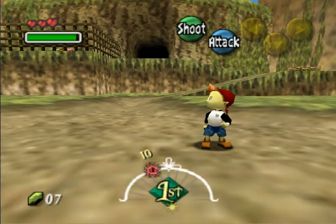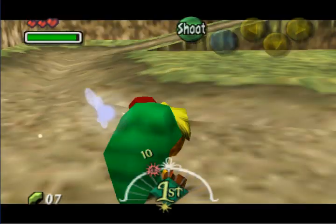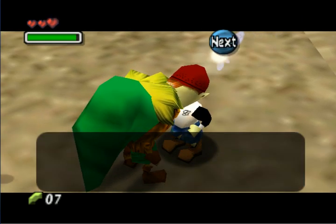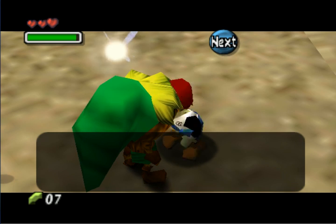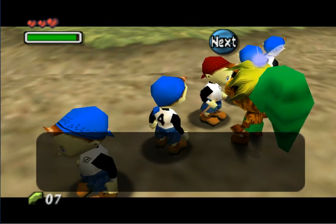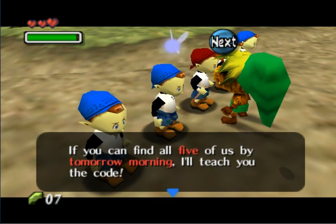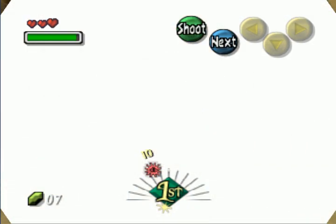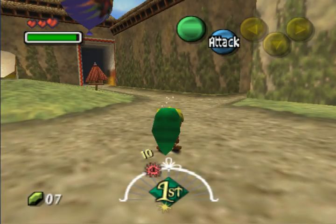Pop the balloon! Now you go over to the kid and talk to him. He invites you to a challenge — your challenge is to find all five of those kids and they reveal the code. You have to do it before the next morning. It's very easy to find them all, and I'll show you exactly where they're hiding.